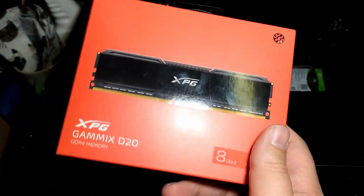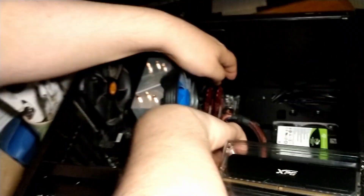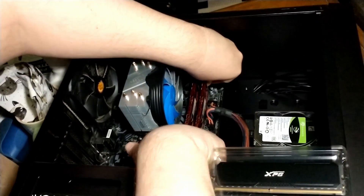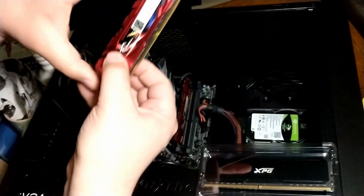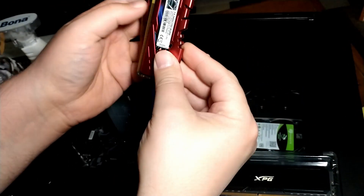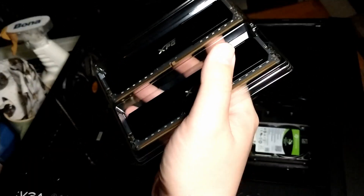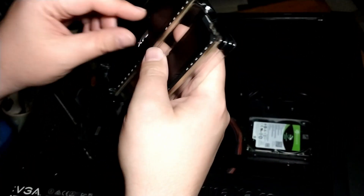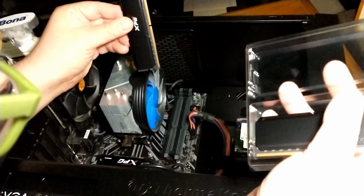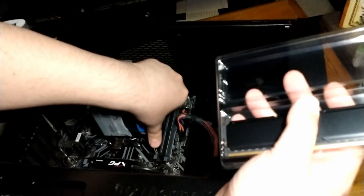I figured I would do this now while DDR4 is still cheap — this was like 70 Canadian dollars for 16 gigabytes. We're taking out what I believe is G.Skill Ripjaws, again 2400 MHz, two 4-gigabyte sticks running in dual channel mode. We're upgrading to 16 gigabytes. Two gigabytes was shared for video, so with 8 gigabytes of RAM we actually had 6 gigabytes usable for the system, and now bumping up to 16 we'll have 14 usable. But more importantly, it's at a higher clock speed.